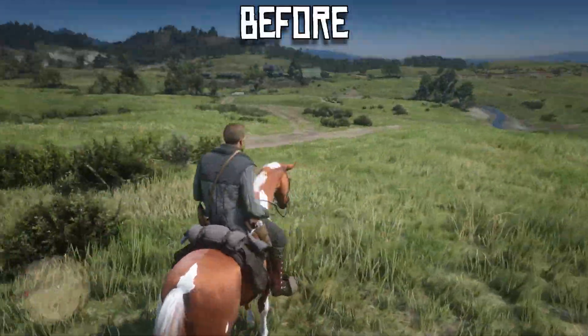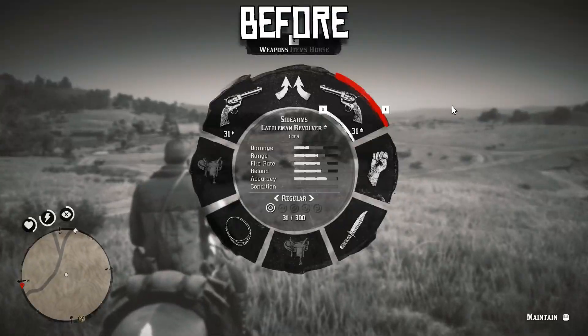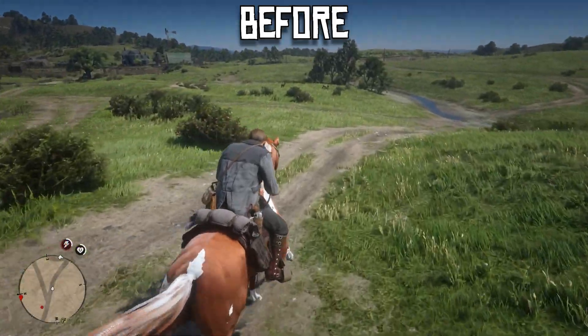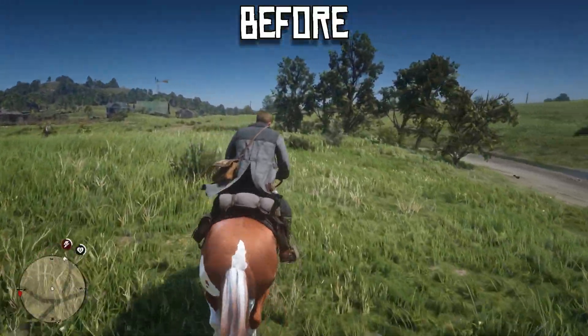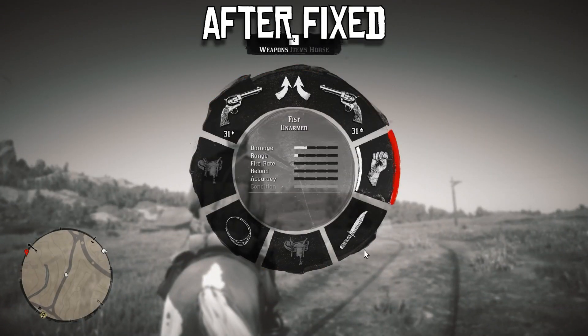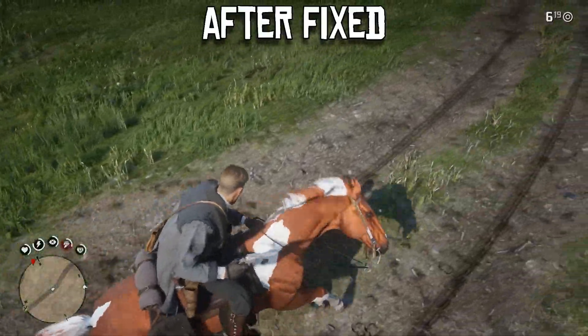In this video I'm going to show you how to completely fix HUD flickering on the minimap and gun wheel, as well as shadow bleaching effects which typically occur after applying frame generation with the OptiScaler 7.9 mod. After applying these settings you won't notice any of these issues as you did before in Red Dead Redemption 2.